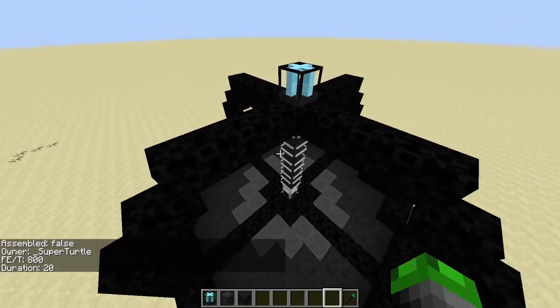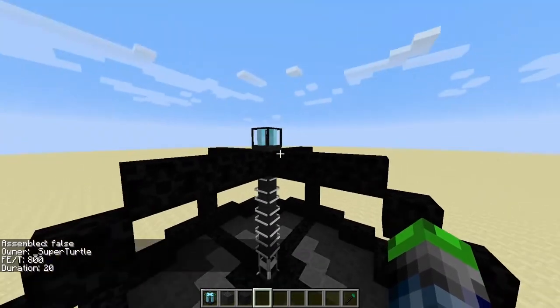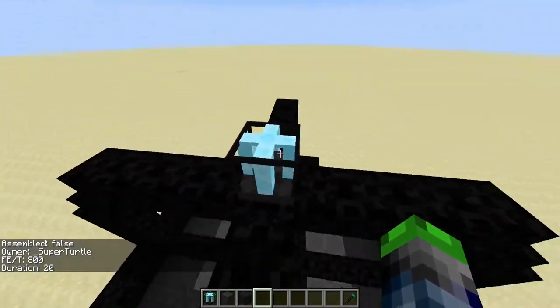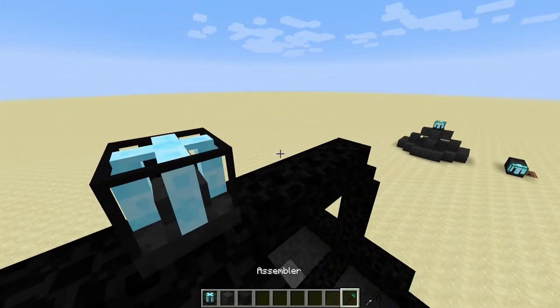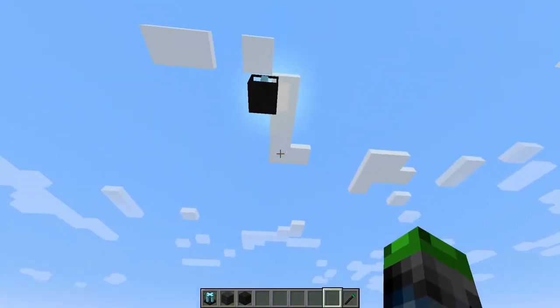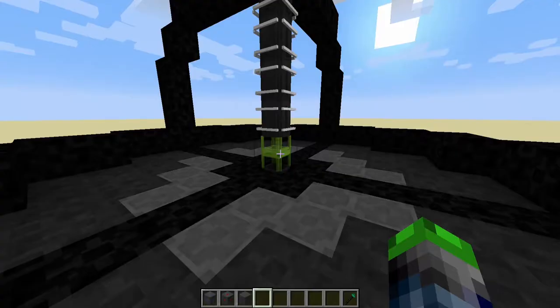I've got a tier six void ore miner here to show you how big this thing eventually gets. You can check the tiered recipes in your recipe bar. Just be aware that shift right-clicking will take it apart — in survival mode that happens one block at a time.